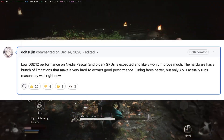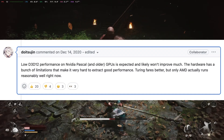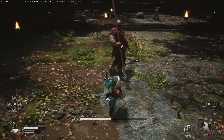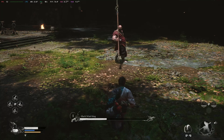Additionally, the developers have stated that older Nvidia GPUs are more severely affected. Fortunately, if you're using an AMD GPU, the performance should be comparable to Windows. It's disappointing to see that even in 2024, Nvidia remains the inferior choice for gaming on Linux.